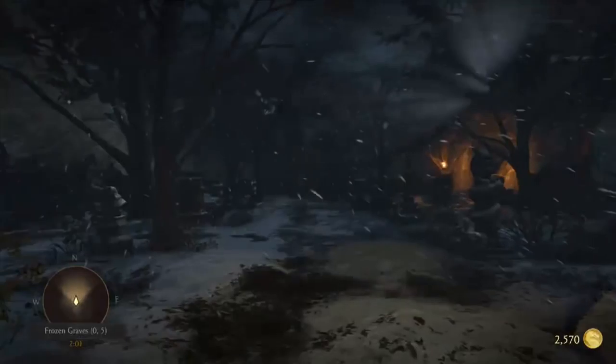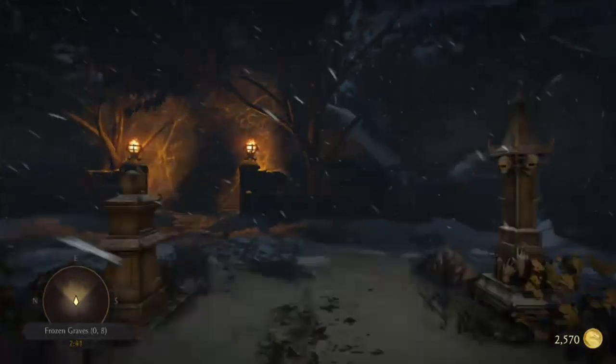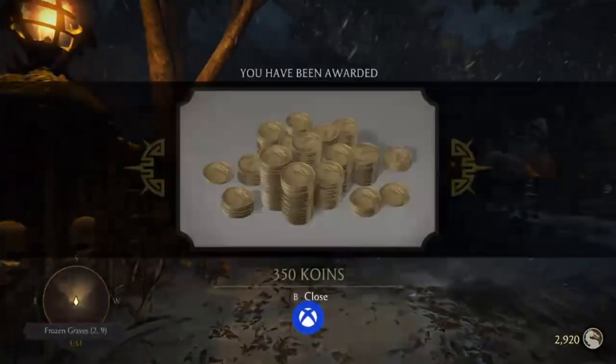Walk forward about five steps and then turn to the right. You'll see a cave with some cobwebs right there directly in front of you. As you approach that opening, an animal will attack you — just press the button prompt that comes up on your screen in order to survive.